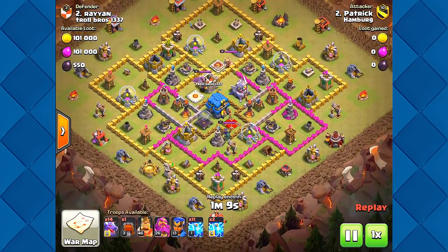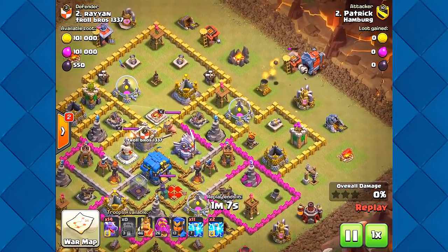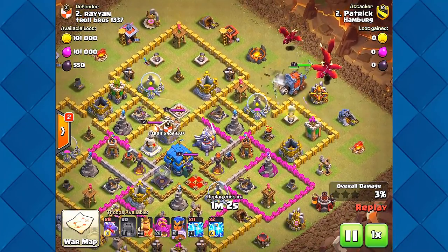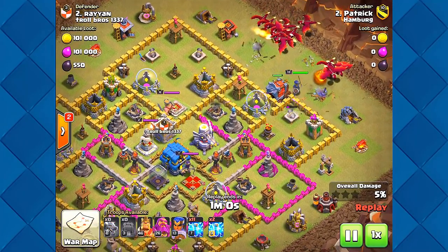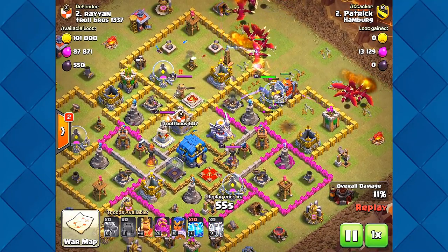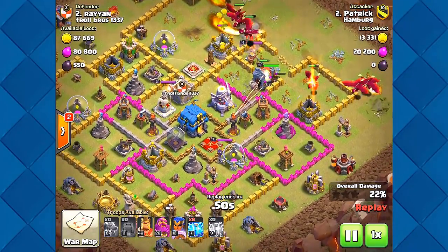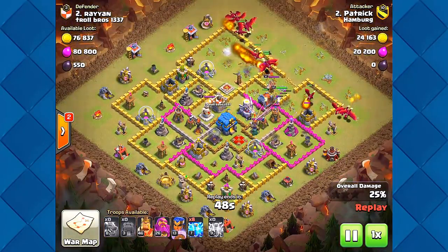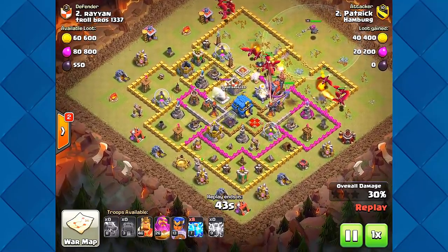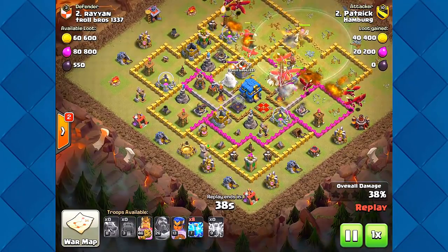Let's see how he did it. He's got a Royal Champion level 13 — no wonder, that's a Town Hall 13 character, so strong. He's zapping the air defenses, and one spell went out in the grass — that was supposed to be the Grand Warden. If he just zaps those air defenses he's got a good shot. The dragons are protected.